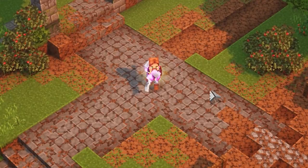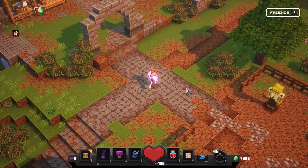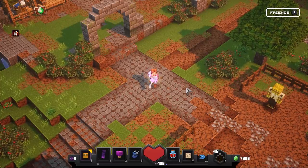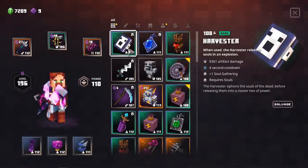First off we're gonna need to get our hands on a set of items, and these items are very important in order to make this AFK farm work. If you miss any one of them or have something at too low a level, it will be very inefficient or not work at all. So definitely make sure to get every single one of them. First off we have our artifacts. The Harvester — when used, it releases souls in an explosion and this will deal a lot of artifact damage to all the mobs around you. It will kill every single one of them except for the ones that are a little bit more tanky. We are focusing on a soul build with a lot of sustainability and damage that will allow us to be AFK and farm a lot of experience.